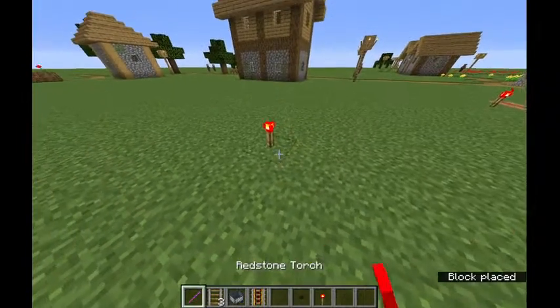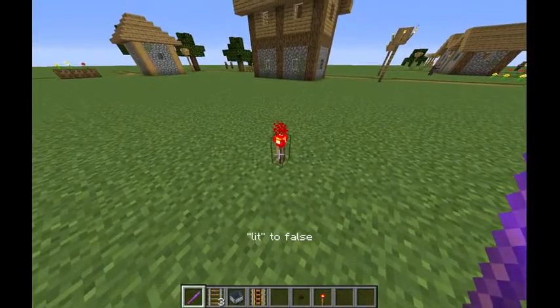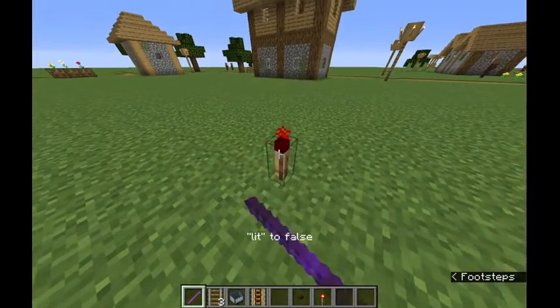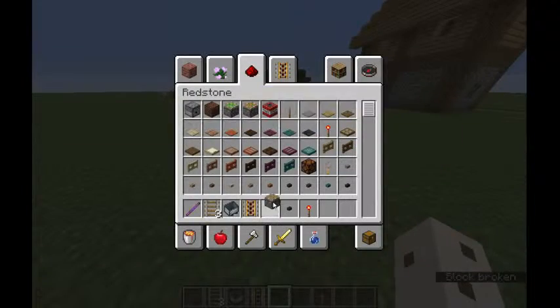Redstone — oh, I already have one. So you can make it not lit, but then it instantly — probably because there's nothing to make it... off. Okay.